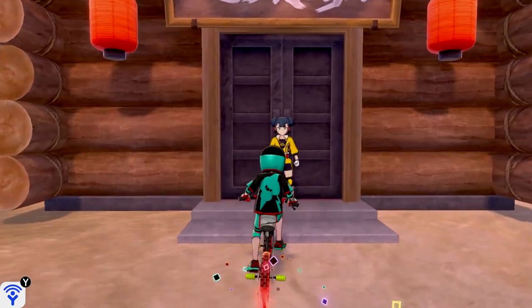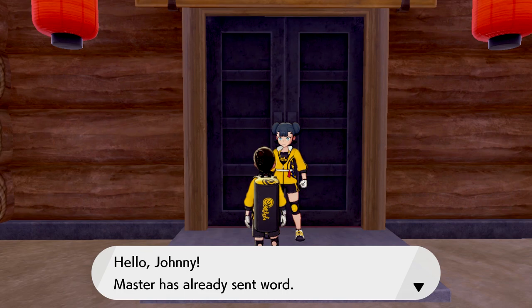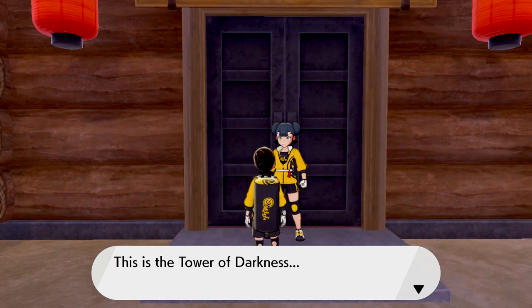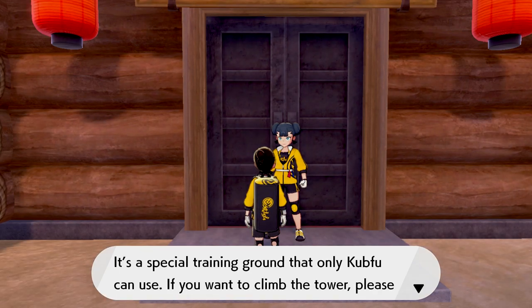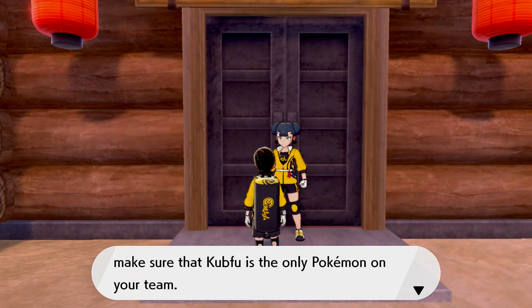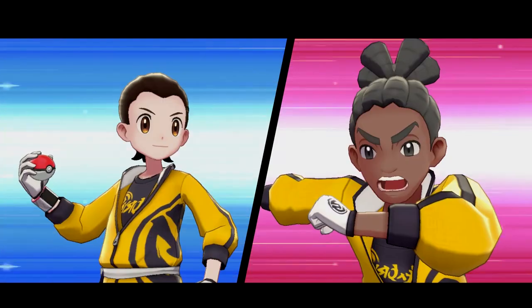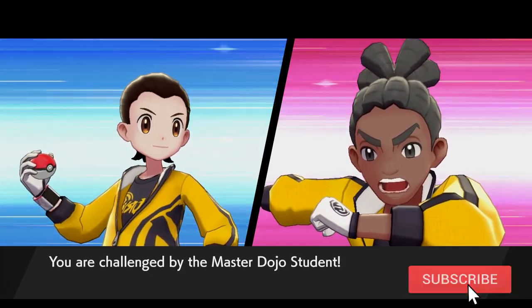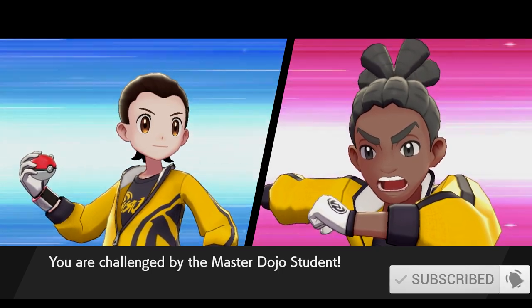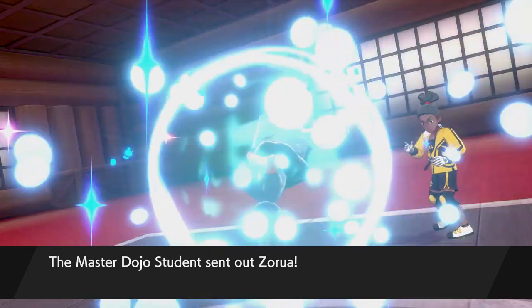All right, so there are two choices. Basically what you're doing here is picking what your Kubfu evolves into. It looks the same — it evolves into Urshifu either way. The extra element it gets is either water or darkness depending on the tower. So that's up to you really — if you want a water-fighting Pokemon or a darkness-fighting Pokemon.